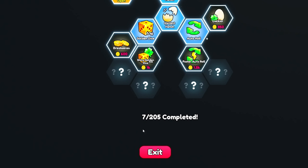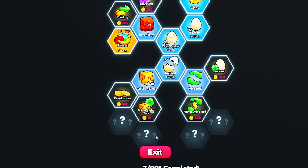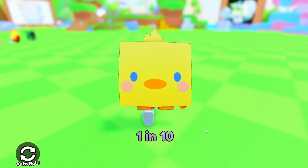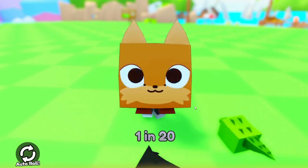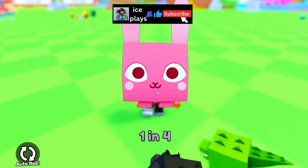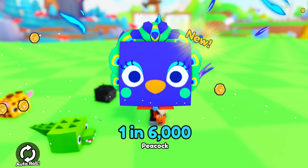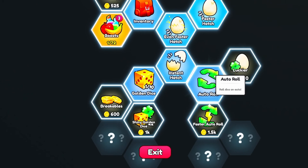There's a giant puzzle — seven out of 205 completed. We bought auto roll! Now it's automatically rolling for us. We got a bee! I like how it automatically equips the highest value pets so you don't have to do it manually. 805 coins so far. One in 10, keep going, one in three dog. I like that you don't have to pay for auto roll — it's free, you just have to upgrade for it.